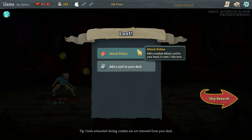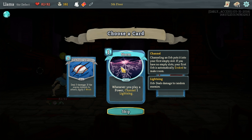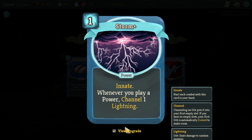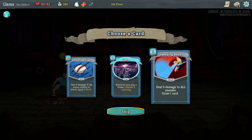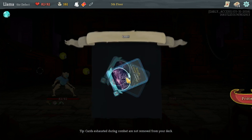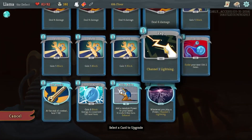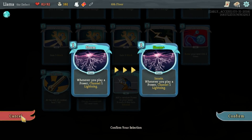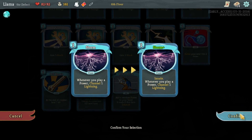Seven attack potion - add a random attack that costs zero, pretty nice. What if you play a power? Channel lightning. Oh my god, that could be amazing. We don't have a lot of powers yet, but let's try that. Another card I haven't seen. I think we're going to upgrade that - make that innate, you start with that. That's pretty good - that'll cost zero, that's really good. Although this just works off of that. I think this is going to be great.